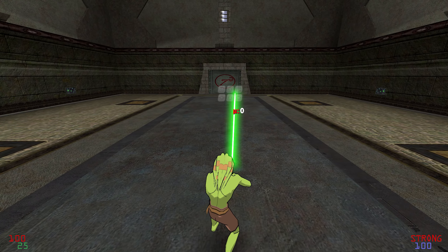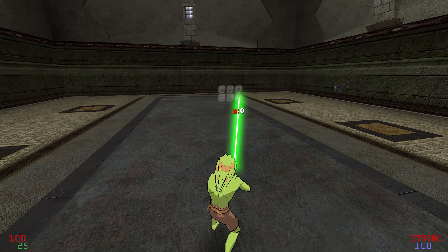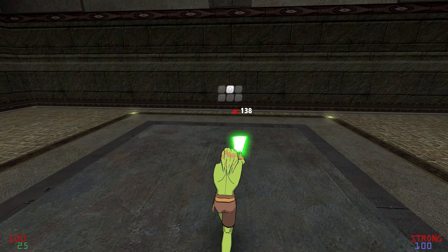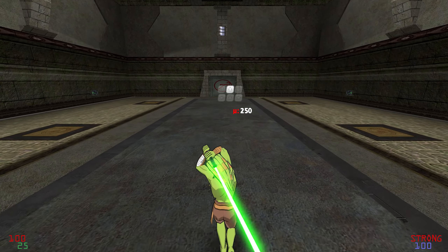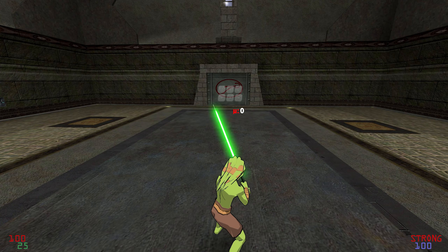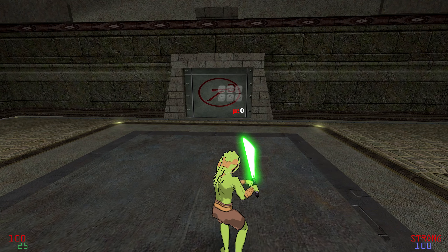Last note before we get into the full explanation and demonstration of the ground strafe: the movement speed penalty hits basically at the same time as the humming sound your blade makes begins. You can see it here as my speed cuts down from 250 all the way to 138 or so.